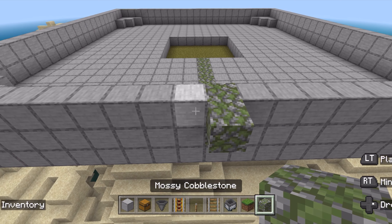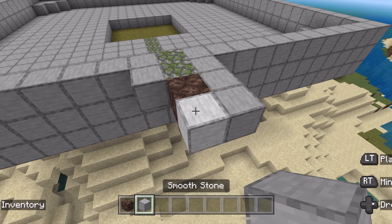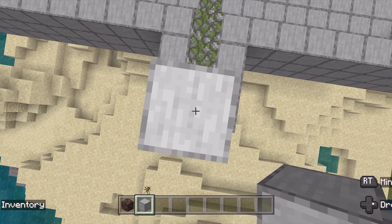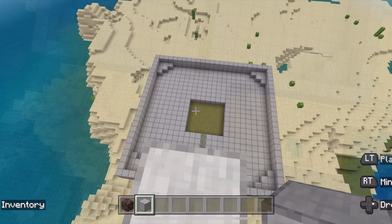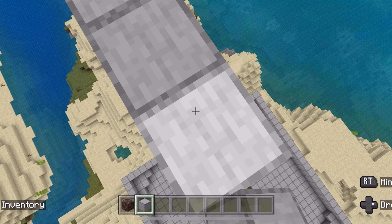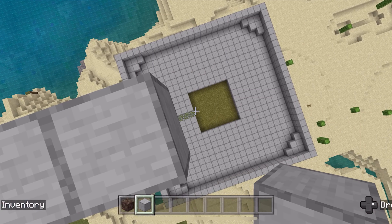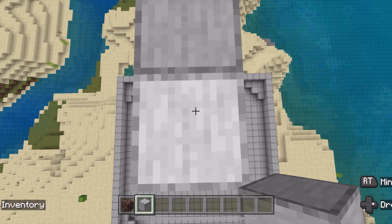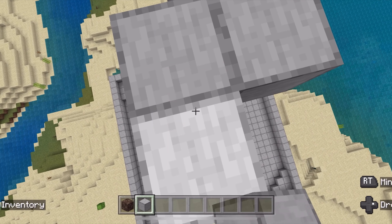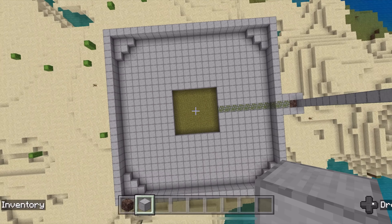In each one of the corners, place 3 then 2 then 1 blocks in a stair pattern. Do that on all four corners. Now decide where you want your elevator to be, because we're going to have an elevator that takes us up so we can jump down and chop these trees down from the top. I'm going to choose this side for my elevator, and I'll take a different colored block and place it right in the middle, so you have three blocks on each side - creating a path to the elevator.